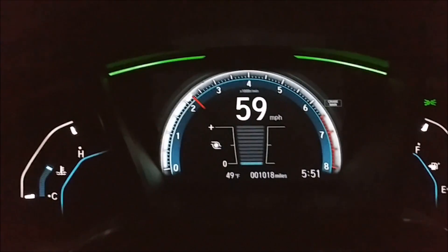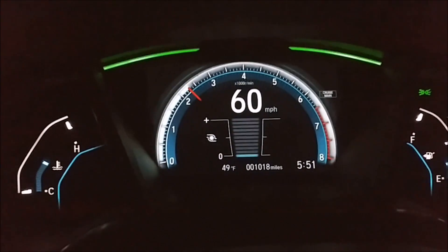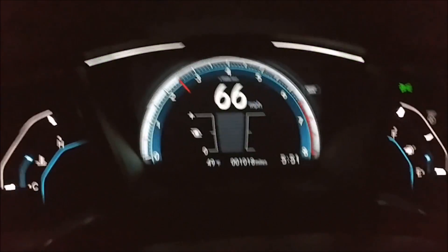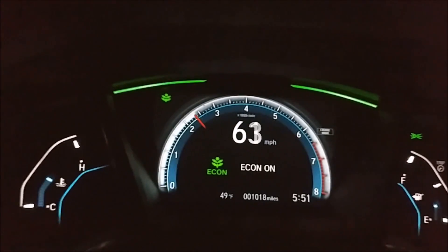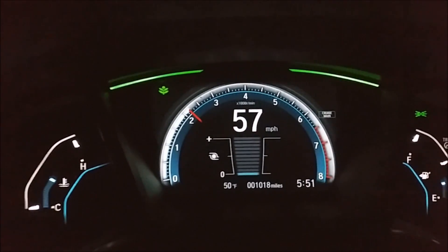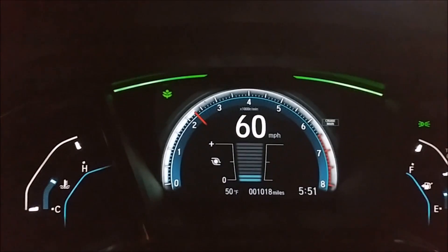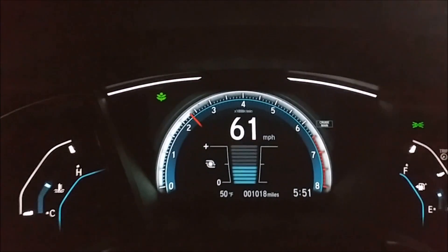Sixth gear at 60 — floor it — okay, see how long that took. Now put economy on. 60, no boost — floor it. I think it's the same.